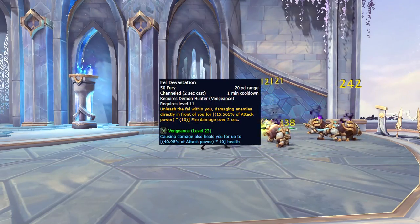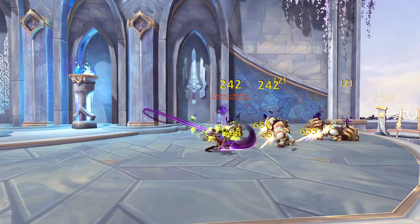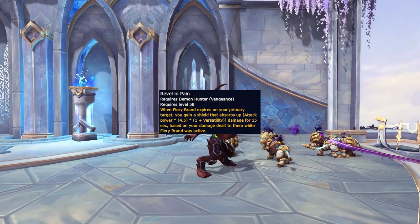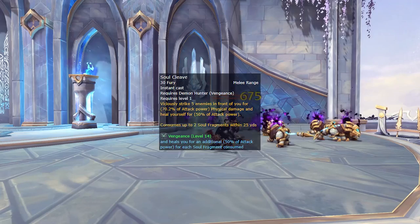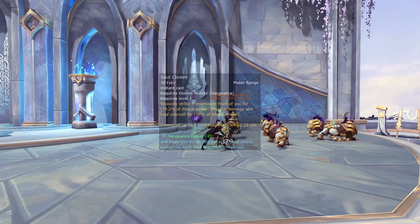In more exciting news, the Fel Devastation talent is now baseline for Vengeance, though it has been given a 50 Fury resource cost. Alongside this, the Revel in Pain Azerite trait is now also baseline, which causes Fiery Brand to grant you an absorb shield based on your damage done to the target. Finally, Soul Cleave is now target capped at five targets, though it will also now heal you an additional amount for each soul fragment consumed.